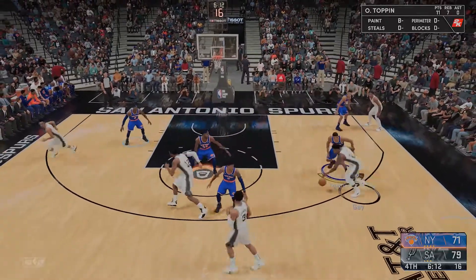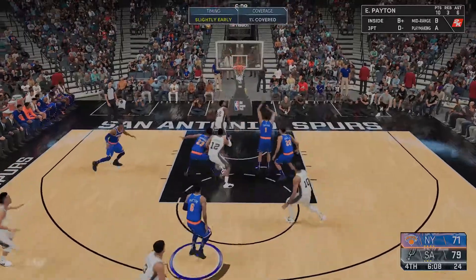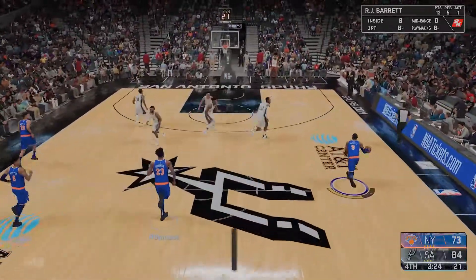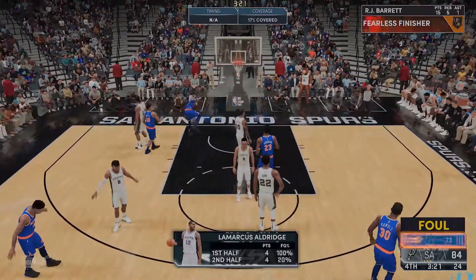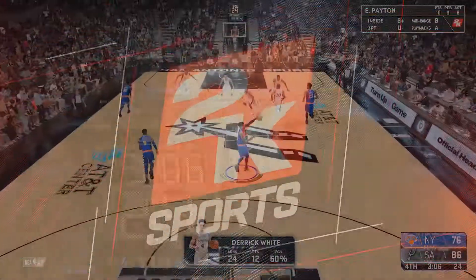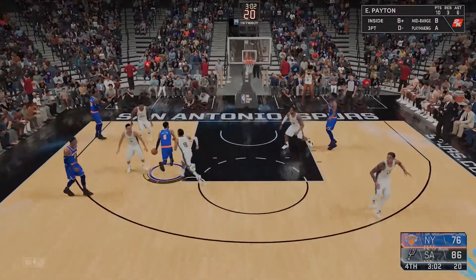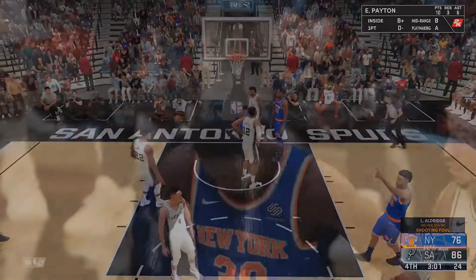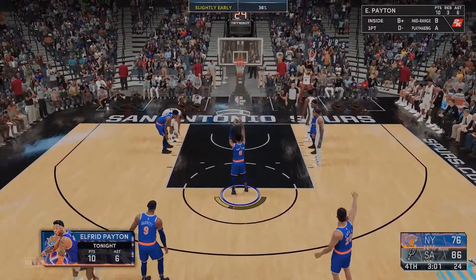DeMar passes to Rudy Gay, who gets the blow-by on the young rookie for two. RJ comes up and gets an and-one — we're still fighting, down nine, then down eight. Skip ahead to three minutes left, down ten. Elfrid Payton really tried to attack LA there — he's wild! First attempt can't go, 36% — he's gassed. But look at the release, that was perfect on the second, nice little green right there.